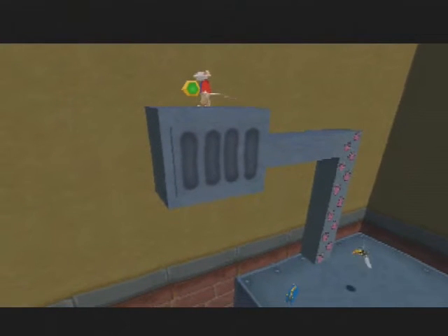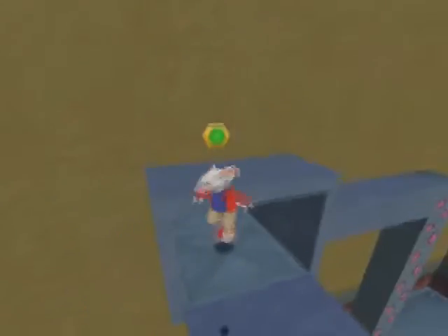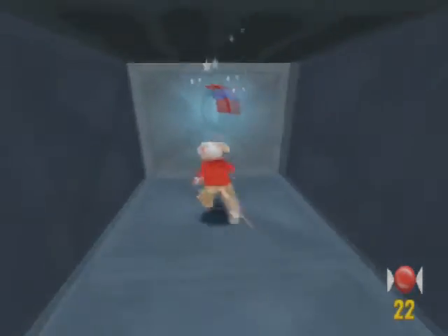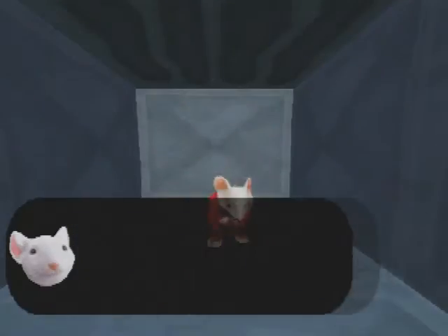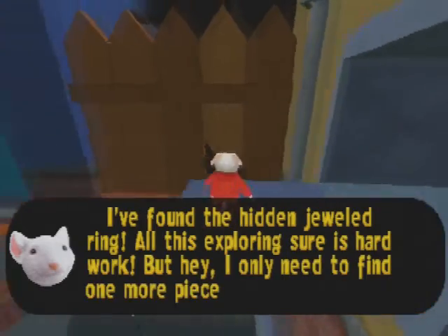Hit that button — that'll open up the air vent, letting us go inside. Kill that spider and got it — found a hidden jeweled ring! All this exploring sure is hard work. But we need to find one more piece of jewelry to open the next level.